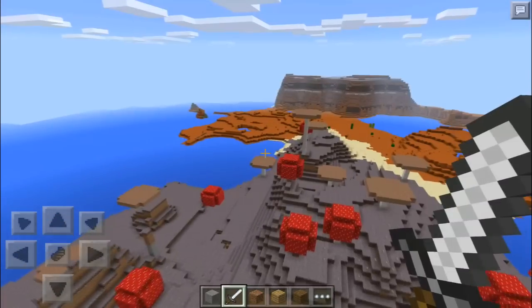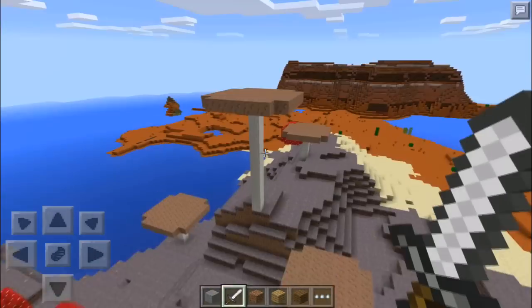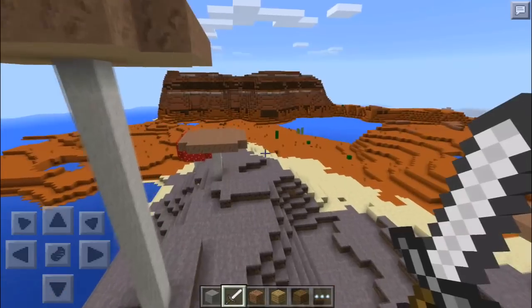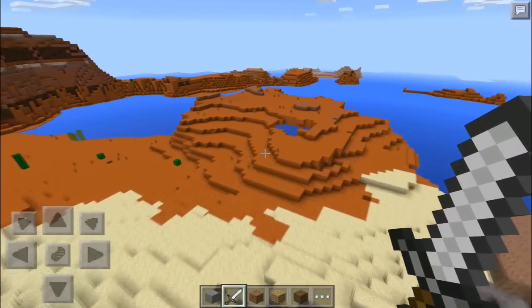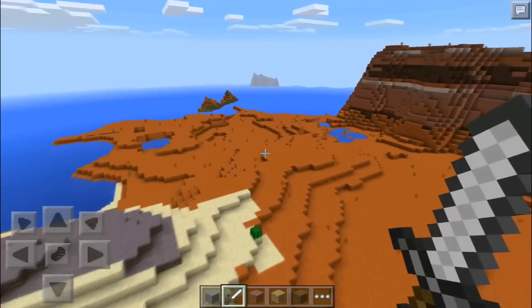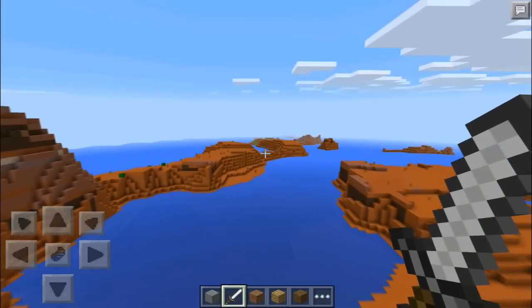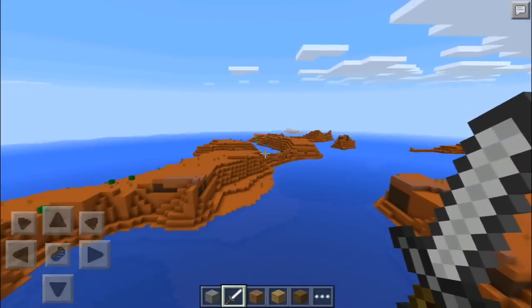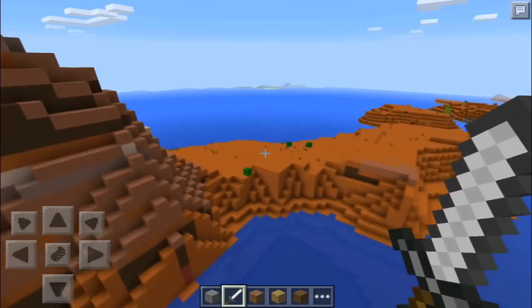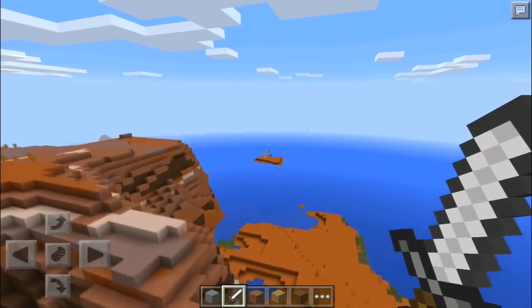Over here we have a very weird, very tall mushroom — that is the tallest mushroom I think I've ever seen in MCPE. And over here, as you can see, there is the Mesa biome. I'm not sure if there is any gold mines, but the Mesa biome does go for a while. It actually breaks away over there with a thin strip of land, and there are a couple of islands over there that are also Mesa biome. And there's a desert over there.